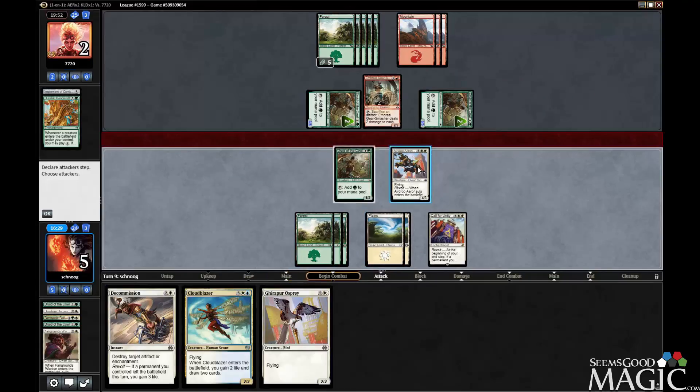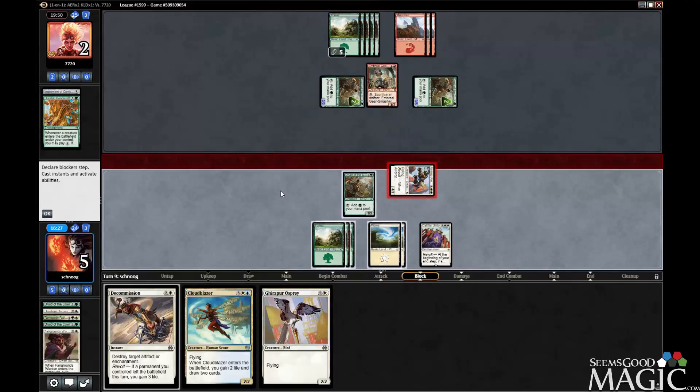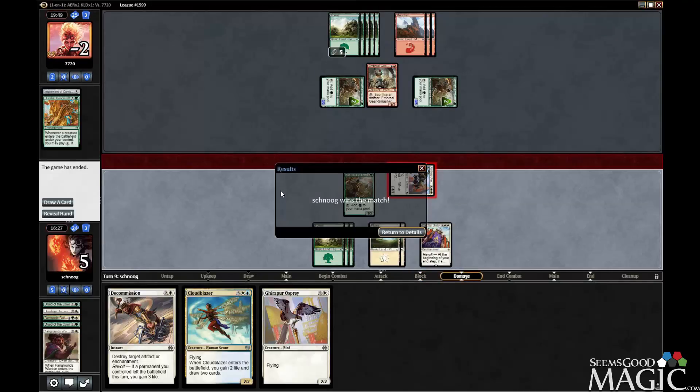This is really weird. I don't understand what happened there. I thought they were going to kill my bird and I thought the Call for Unity was going to be good. But I guess we could have just put out the osprey last turn. That was just strange — why would you attack out and leave yourself dead?